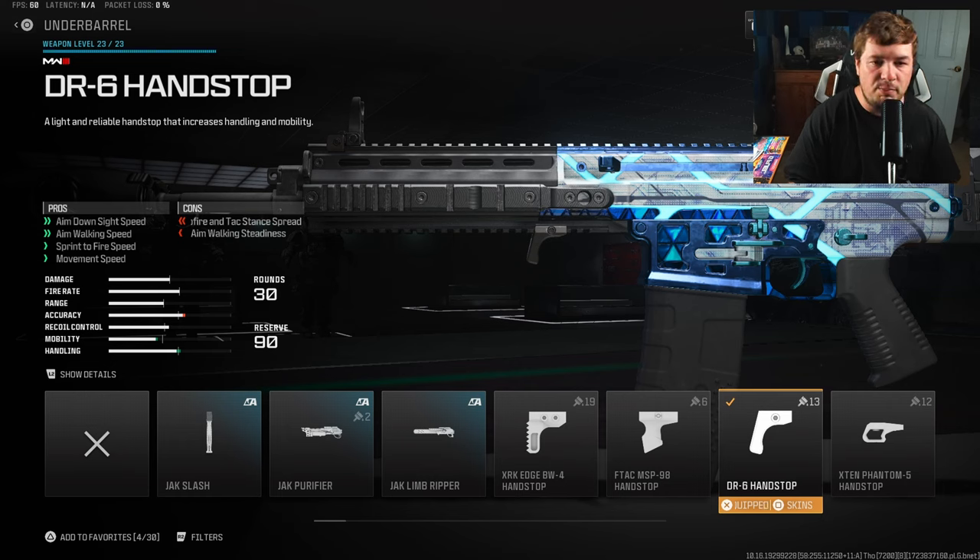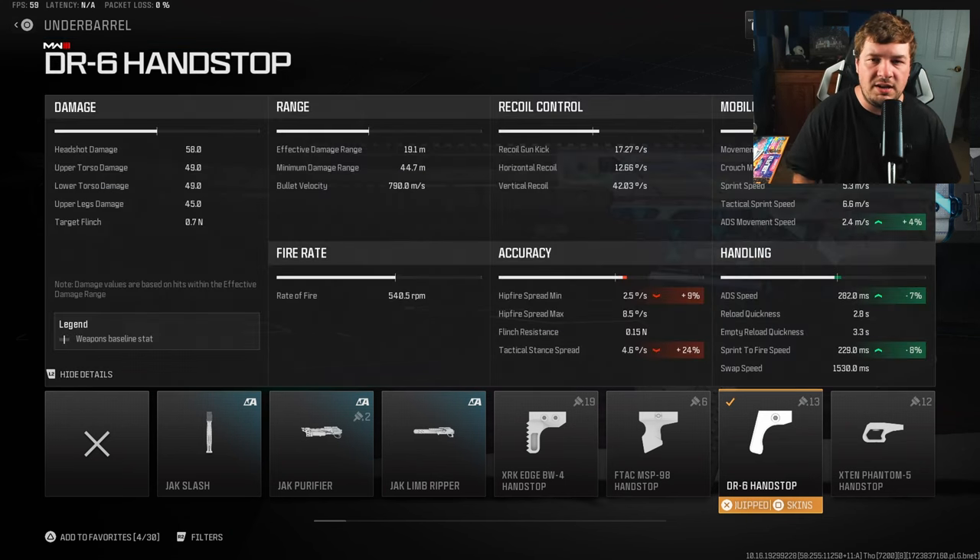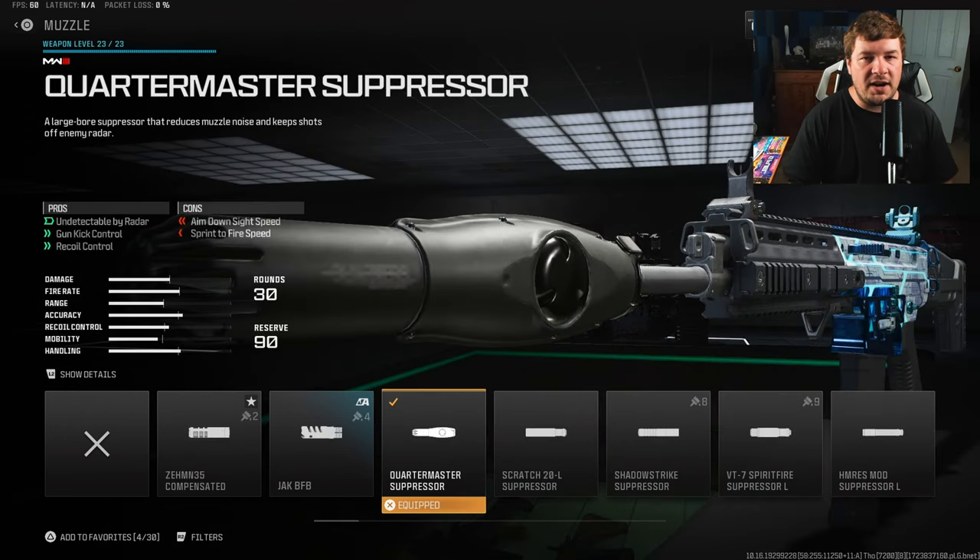We're going to be speeding up the weapon a little bit in terms of ADS and movement — primarily ADS and sprint to fire. It's going to be the DR6 Hand Stop. Without this attachment the mobility and handling is a little sluggish, but this gives you a 7% increase to ADS, bringing it to 282 milliseconds — on par with some of the slower assault rifles — plus an 8% increase to sprint to fire.